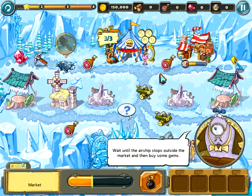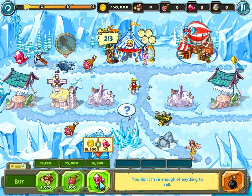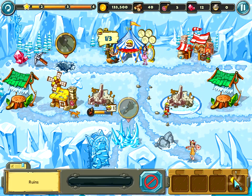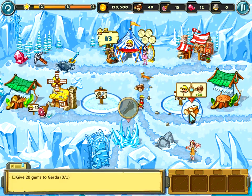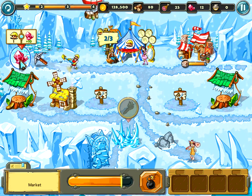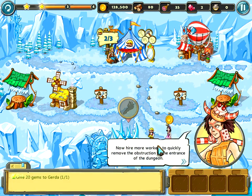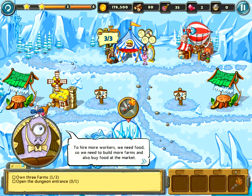Wait until the airship stops outside the market, and then buy some gems. Now hire more workers to quickly remove the obstruction to the entrance of the dungeon. To hire more workers, we need food, so we need to build more farms and also buy food at the market.